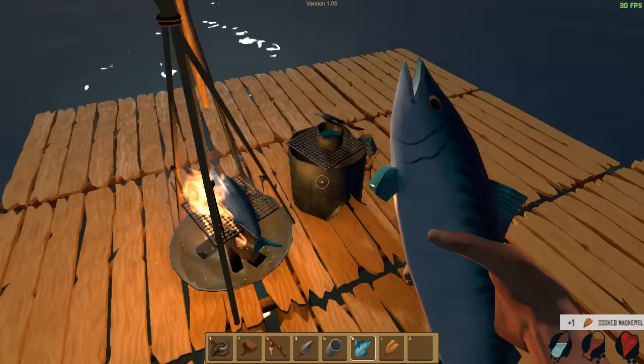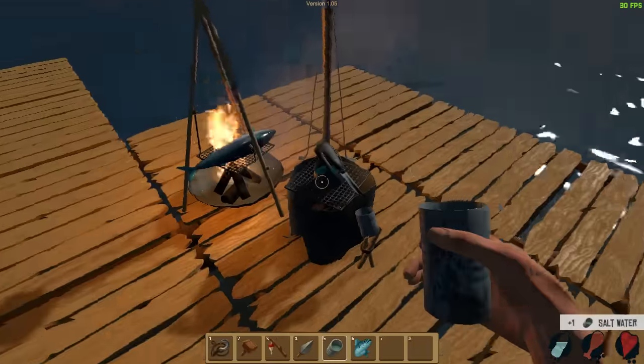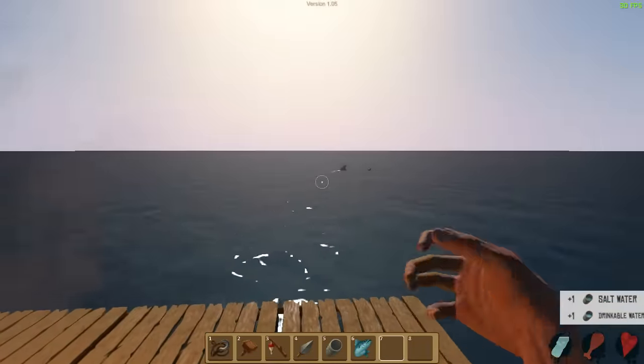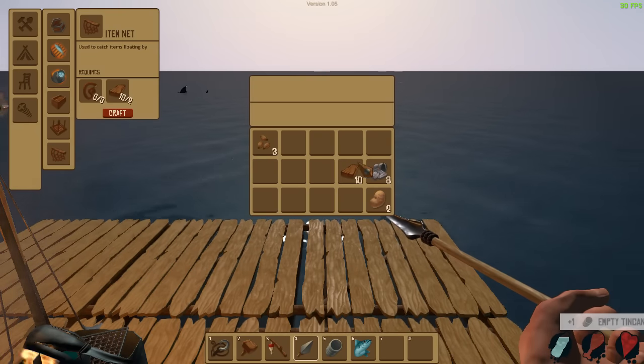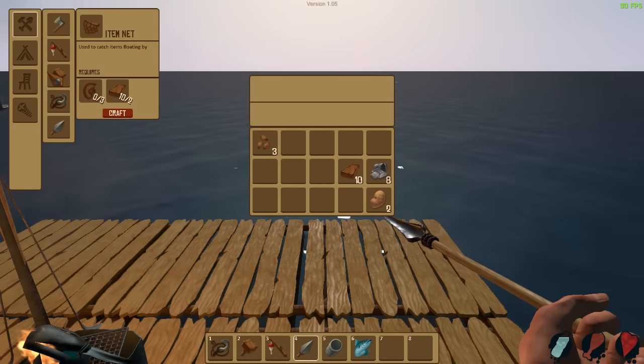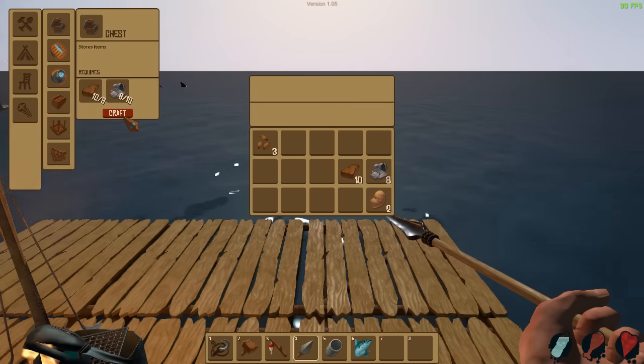Which allows me to then focus on expanding out the next area. Munch on the cooked mackerel and get some more water. All in all, looking pretty good. We've got our tools, we've got a start of things over here. We don't need an axe just yet. We're probably going to need a chest — I'll make a chest. I need some more scrap for a chest.